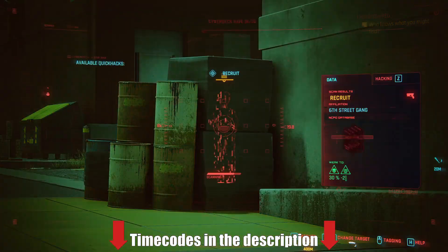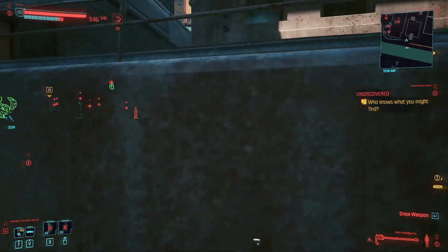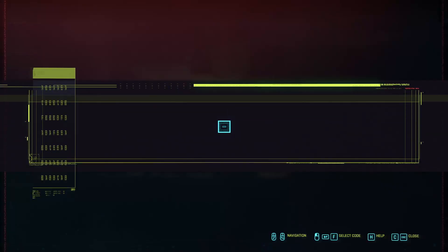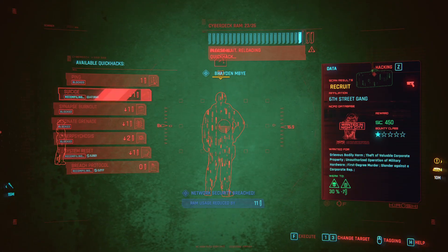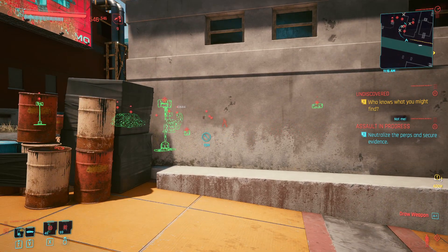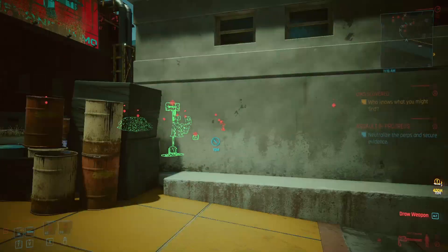We're going to start by looking at where to get all of the armor pieces I used for this build. You don't have to use these pieces — you can use whatever you want — but I put together a themed set. Something to keep in mind: don't go for any of these armor pieces too early. The earlier you go for them, the lower armor value they'll have, which means you'll have to spend more resources to max out their armor value. The armor scales to your character level.